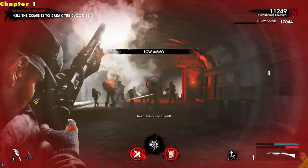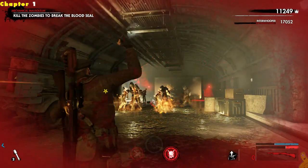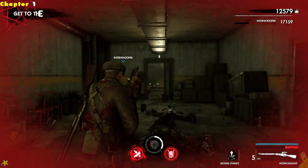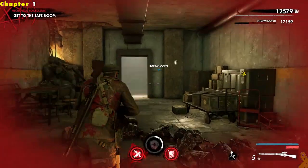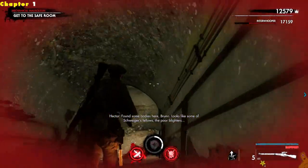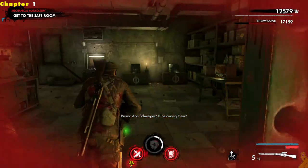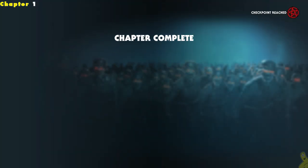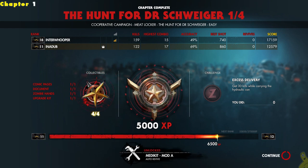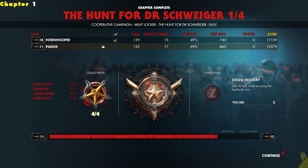We've got a bunch of armored giants — these guys are not a lot of fun. We found out that if you build up a takedown you can run up and straight take them down. We've officially taken out the blood seal by taking down a ton of bad guys. Now we're on a quick run to the safe room. Once we get there we'll check the final totals, make sure we got all collectibles, and jump right into the next chapter. Tyler's numbers usually overshadow mine — he's got better aim than I do.